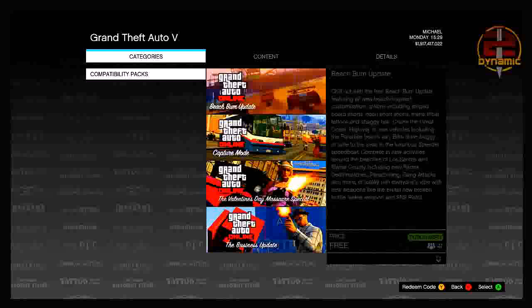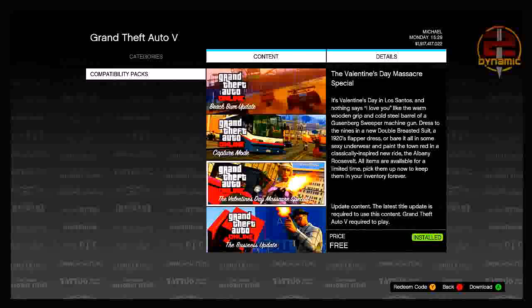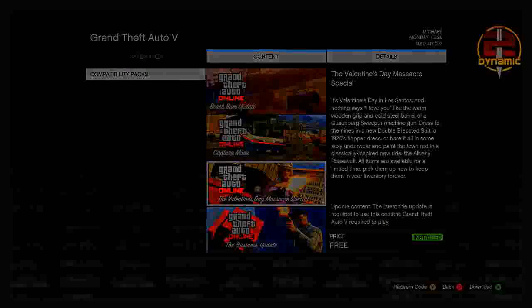From here, download any of the packs that says 'installed, not purchased.' Any pack that says installed will work — it will not affect your game in any way. Whilst you are downloading it, have your friend invite you to a closed friend session.